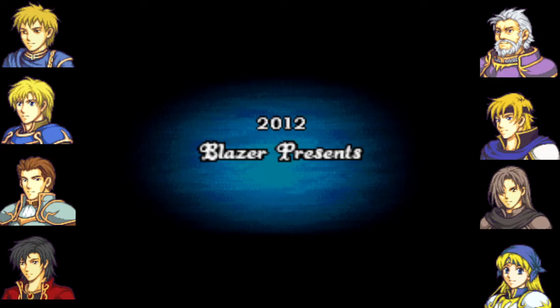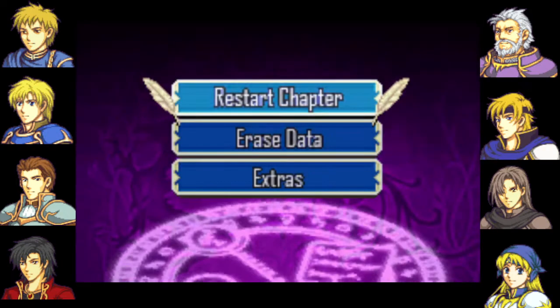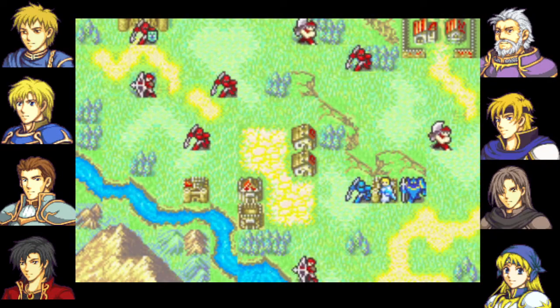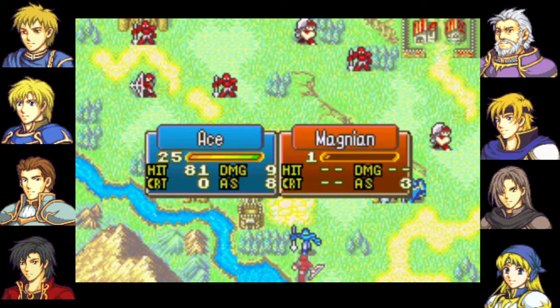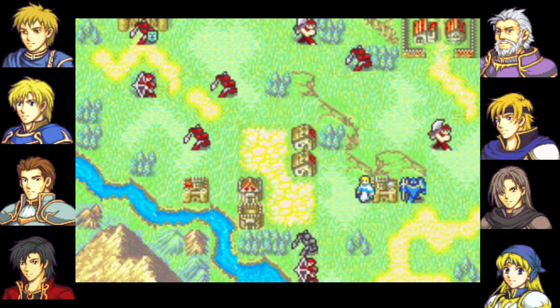Hello and welcome back to Fire Mode: The Last Promise 0% Growth. This is chapter 11, also known as the start of Anakin mode. This clear was originally going to be inspired by Crash Boom Bang's clear of this map in four turns. It's still the same turn count, but the only similar thing is Kevin and Ace's turn one movement.